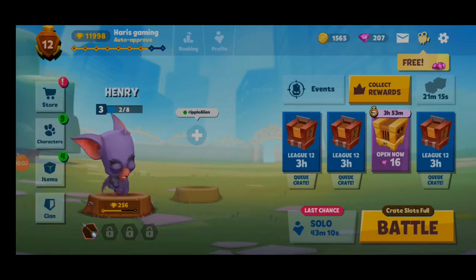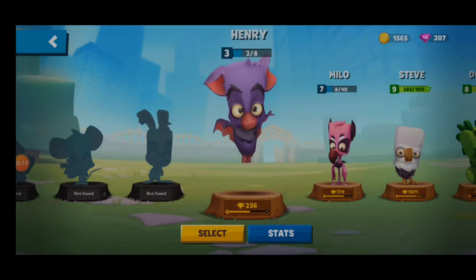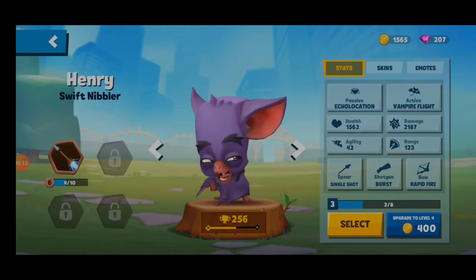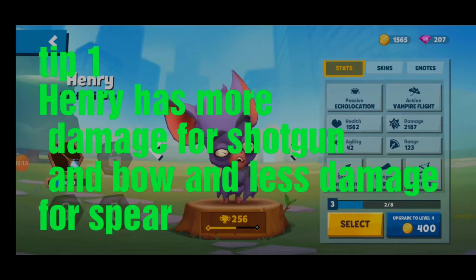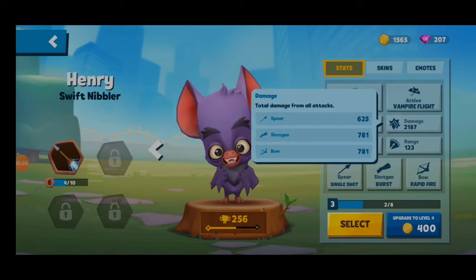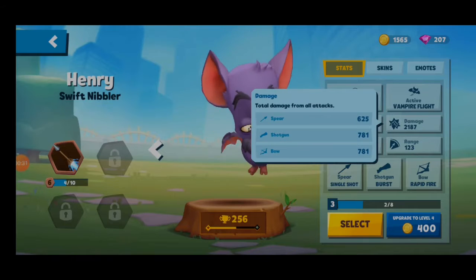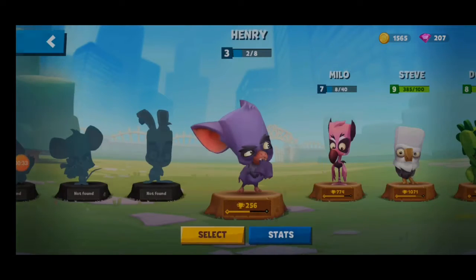Today I'll tell you the top 5 things about Henry which you should know. Henry is a special bat character with his passive echolocation and his active vampirity. He has a composition of spear, shotgun, and bow, where the bow and shotgun have higher damage compared to the spear, and the spear has a lot of range. This is tip number one.